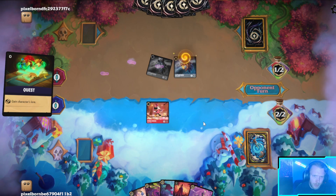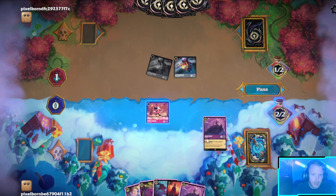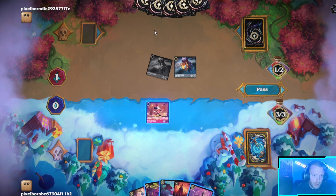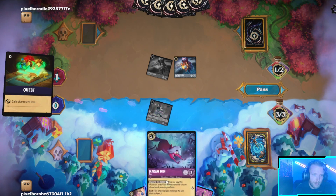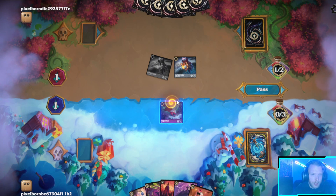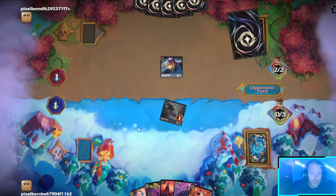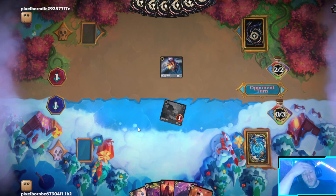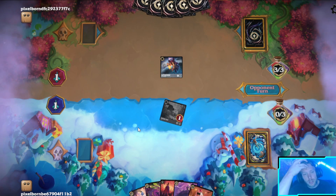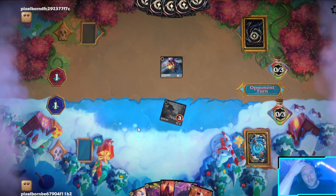I don't find any of this particularly impressive — these all die to Sword. So I'll ink one and then let's quest. If they want to trade both Hooks for a Madam Mim I am more than happy. Next turn I'm either gonna play Maleficent and Mini, or ink the Mini and play the Goats — either way the turn after that I'm gonna sing. No Ariel, which is the most important thing — that's really low tempo.